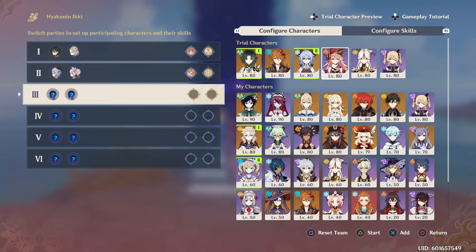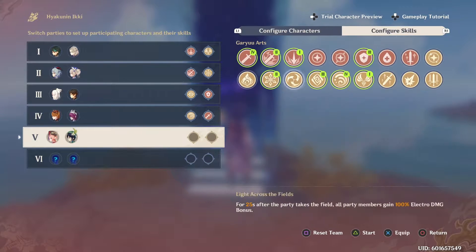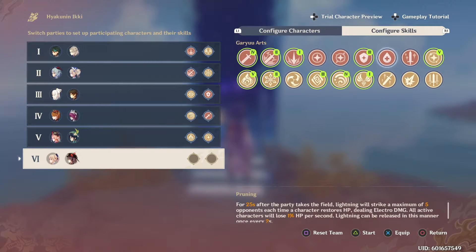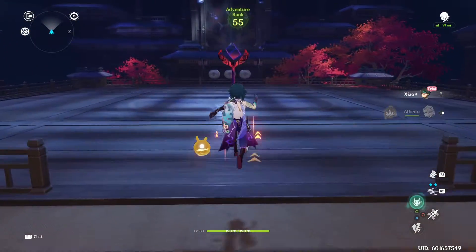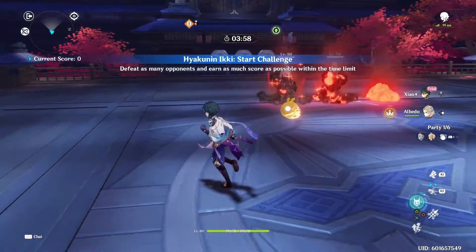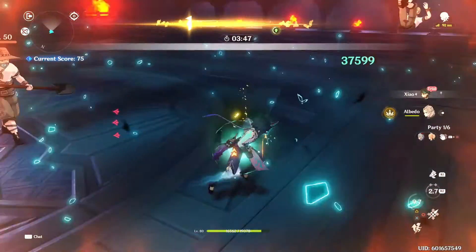We'll go ahead and fill out the rest of our squad and get into the action. Today's ley line for this event is a 30% increase to physical damage bonus — that doesn't really come into play today — but there will be an additional ley line disorder in addition to your skills. We are starting out with Xiao, which is pretty exciting for me because I don't have him. I haven't really played him much at all — you just jump around and plunge, it's cool.